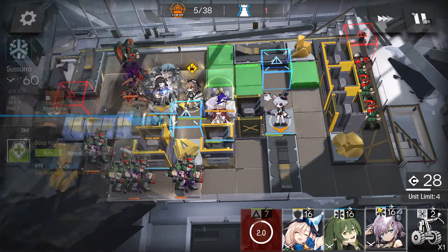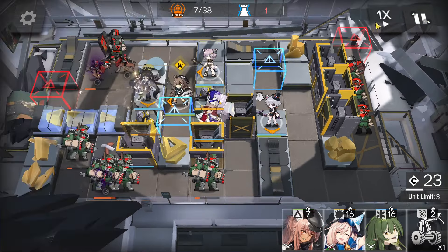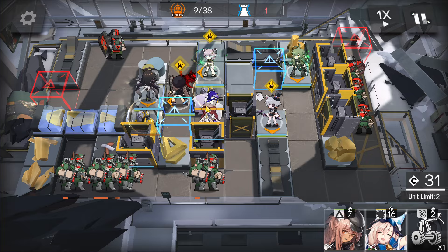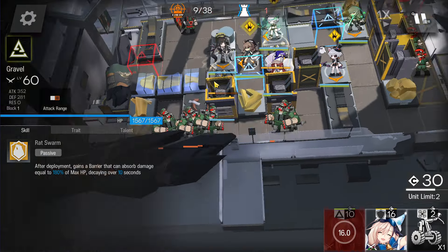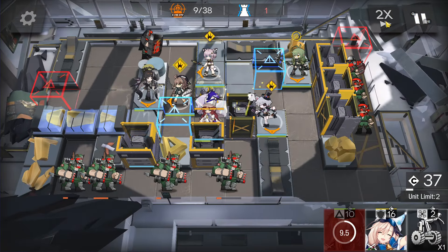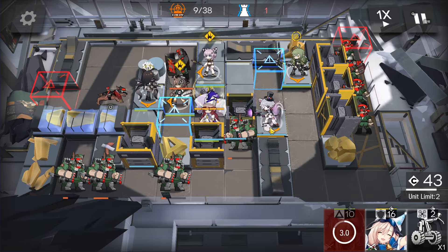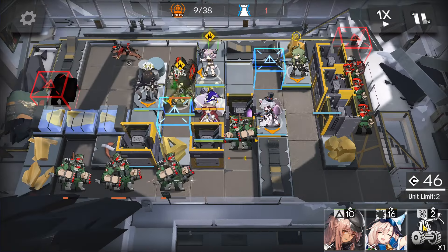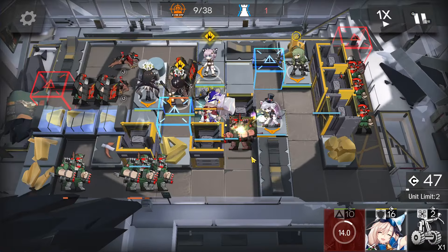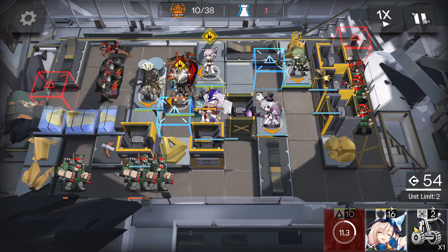When Virtuosa skill is ready, immediately activate it. Then reinforce this wall. Get DP. Deploy medic here facing bottom side. When this enemy is about to move, delay them, then retreat before the enemy shoots — else the AOE damage will try to kill. Keep waiting for Virtuosa skill — activate caster skill so when this enemy gets blocked by the barricade, it will be killed by our caster.